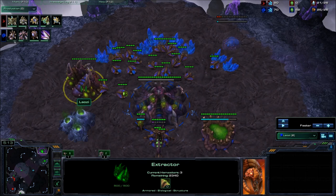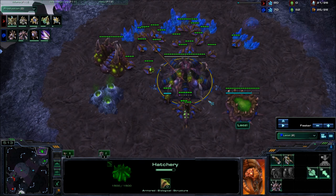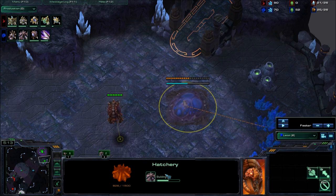What you usually do is drone up. Like I said: 14 or 15 pool, 15 hatch, just overlord and drone. Once your pool's done, first thing you do is make four zerglings — that's two pairs, 100 minerals — and then as soon as your overlord pops you make a queen.